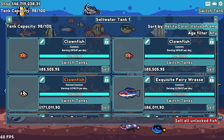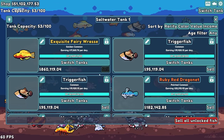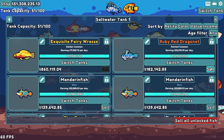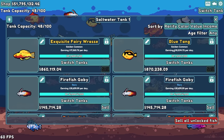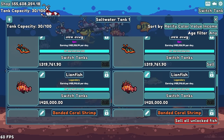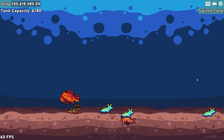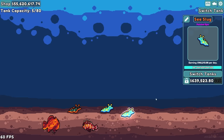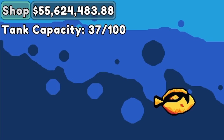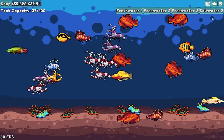I want to go through the income here and just sell everything with a low income. I know you're only worth 17,000 a day, but you're also super rare, so that makes you more valuable in my opinion. Same with you, blue tang — golden blue tang. Everything else is worth lots of pennies. Now I want to switch tanks. Saltwater one has 37 fish making more than 400,000 a day — we're going to min-max this thing like crazy.